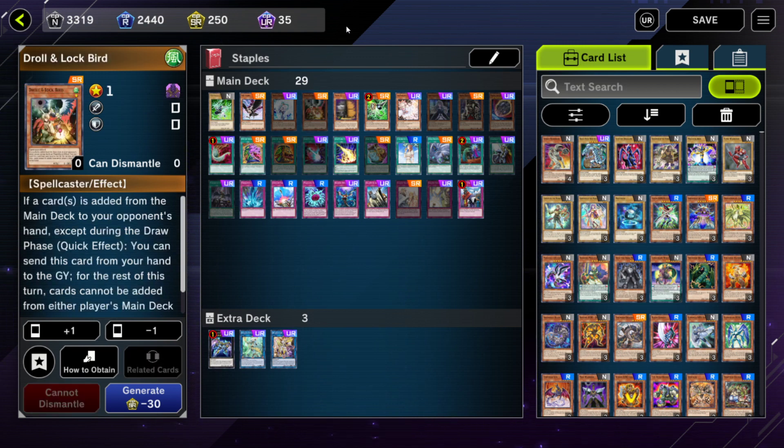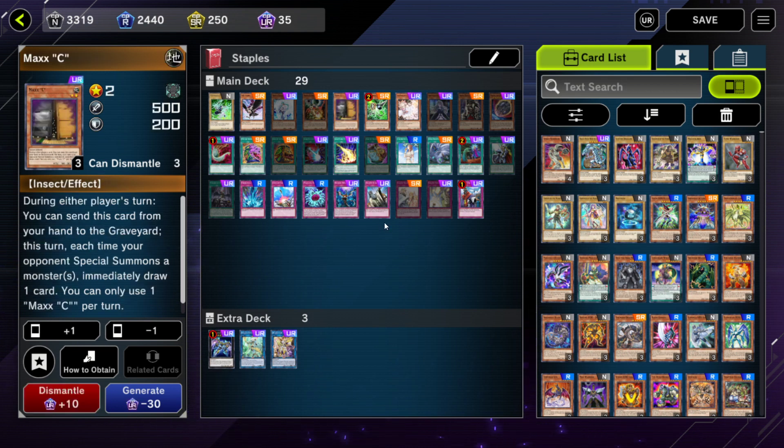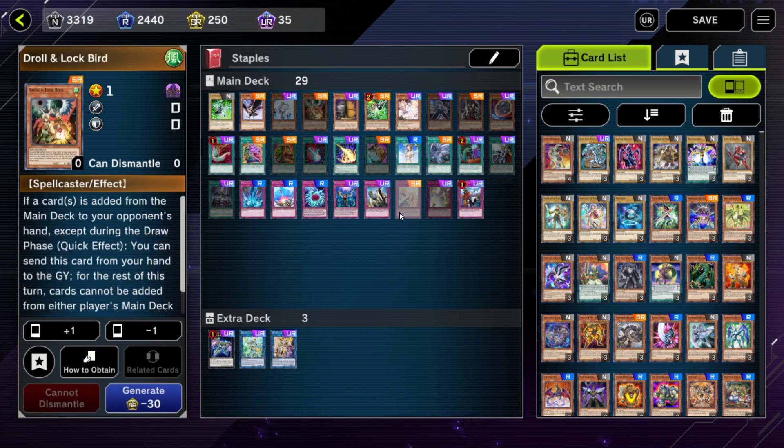Another hand trap — powerful in the right scenario but a little niche — is Droll & Lock Bird. You use this in response to your opponent drawing or searching for cards, and after you discard it, your opponent can't do that anymore for the rest of the turn. So if you're really tired of getting Maxx C'd, you can use Droll & Lock Bird to counter that. It's also excellent as a side deck card, because there are certain decks that search or draw a lot during their turn, and Droll & Lock Bird will single-handedly shut them down from comboing — it's just fairly niche for the main deck.